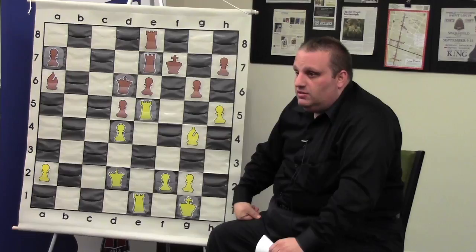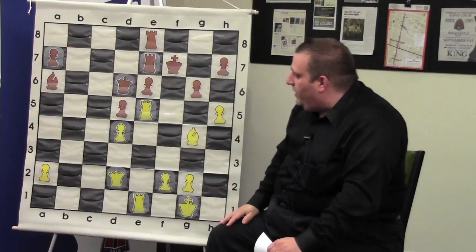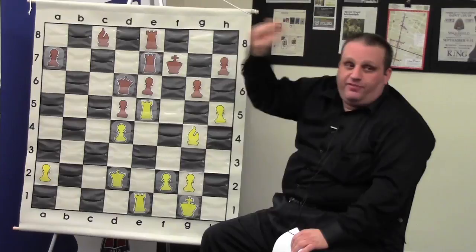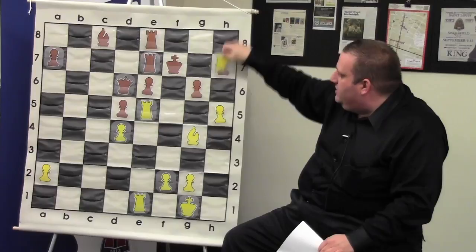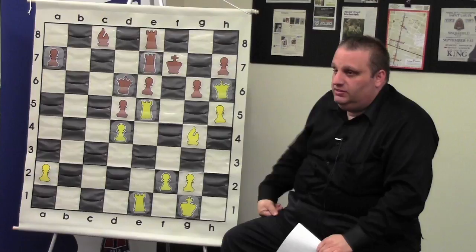I wanted to play queen h6 and then I win. I thought he might stop that or prepare to stop it, but he ignored it. He played the super aggressive bishop c8, setting up for the next game. So I played queen h6. This is how old I am — I thought there was no legal way to not lose a pawn. I'm threatening the g-pawn. If he plays king g8, this pawn's hanging. He plays rook h8 — I can take and it's pinned. I was like, 'Yay, I'm winning a pawn and I'm mating him.' Then he made a move I didn't see — king f6, defending both pawns, right where the king belongs.